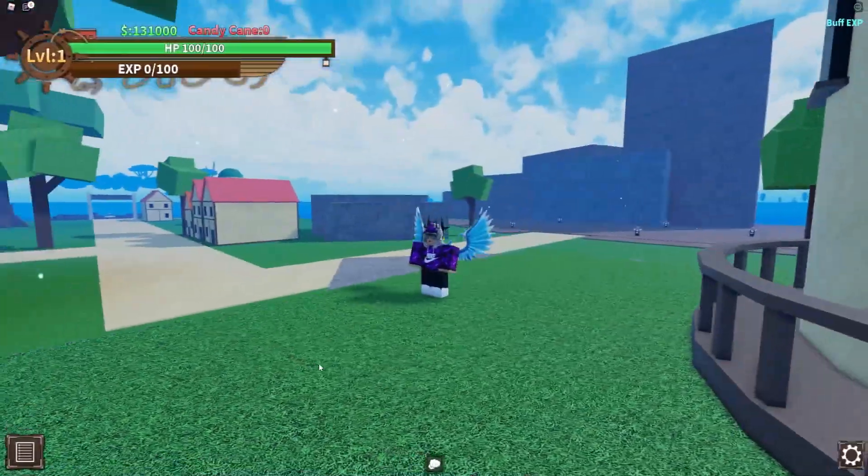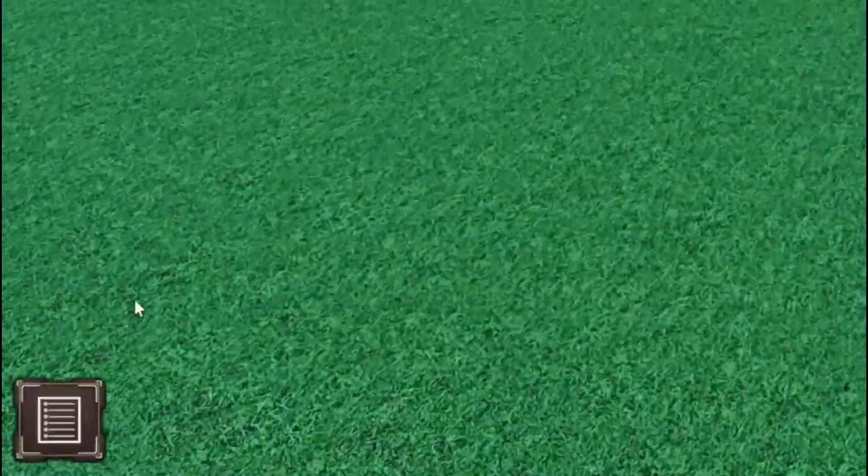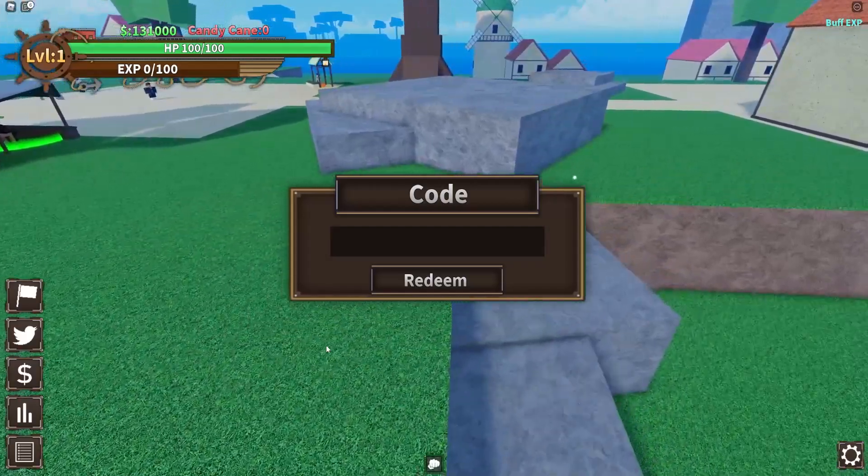Now let's get into these new working codes. In Lost Pirates, to claim codes you're going to want to go to the left, click on the menu button, then click on the Twitter button. After that, the code menu will come up.